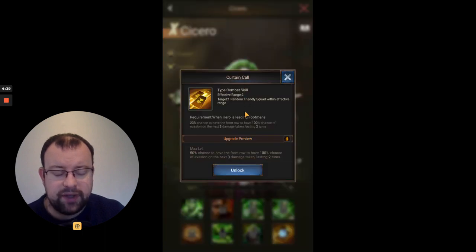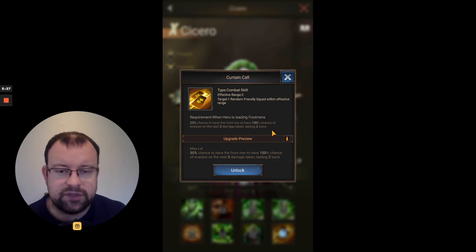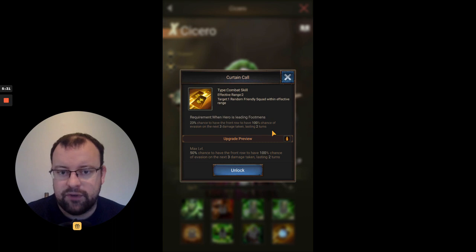Skill 8 is Curtain Call. I believe the developers have changed this, as older guides show it lasting one turn. It is a combat skill with an effective range of two, targeting one random friendly squad within effective range — so that range of two means it can reach any of the three squads in your formation. It's another chance skill: 23% up to a maximum of 50% chance to give the front row 100% chance of evasion on the next three damage taken, lasting two turns. If you have Cicero on your middle or back row, this skill would still reach the front row and activate.